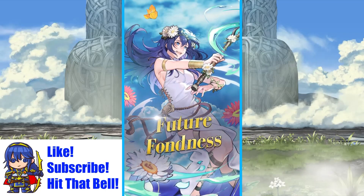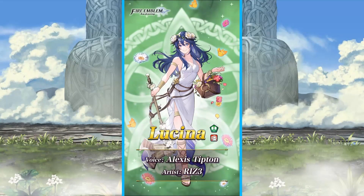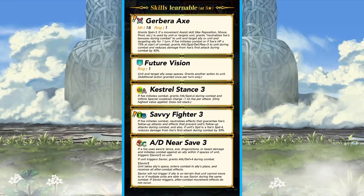So yes, we do know Lysina, and because I already did a live reaction, I will pause to take a look at their skills, but I just love this art — it's so good, especially her special attack. Lysina comes with the Gerbera Axe: grants Speed +3, not slaying, which is a bit of a downside, but if a movement assist skill is used by unit or targets unit, it grants neutralize foes' bonuses during combat to unit and target ally for one turn.